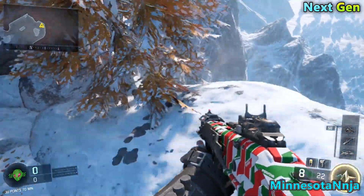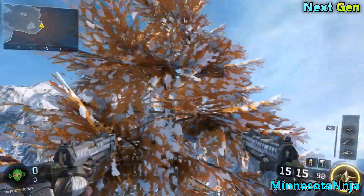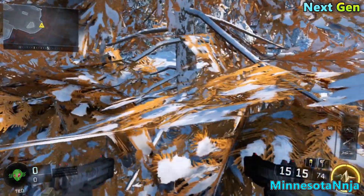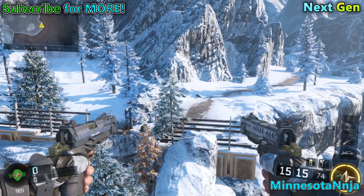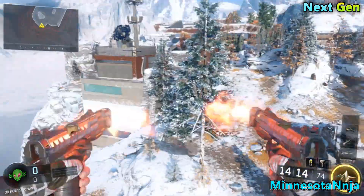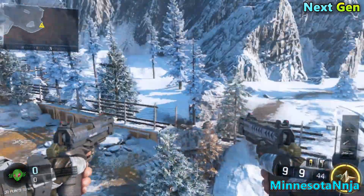Once you get to that spot you want to press yourself up against the tree and then press forward, so you're walking toward it. Once you do that you want to triple press A and then hold it. So once you're walking up against it, triple press A then hold it, and if you do it correctly you should get on top of the barrier.